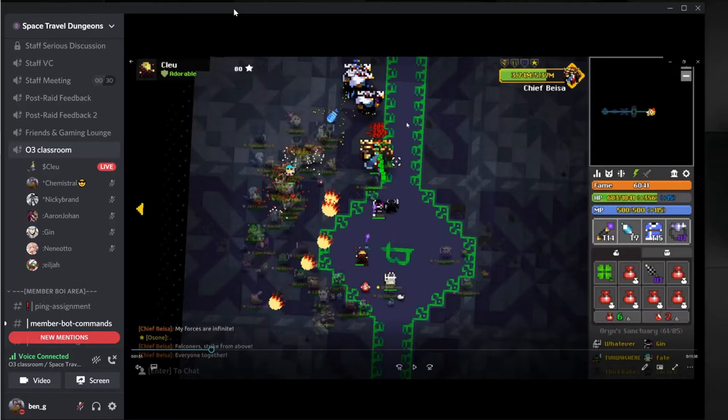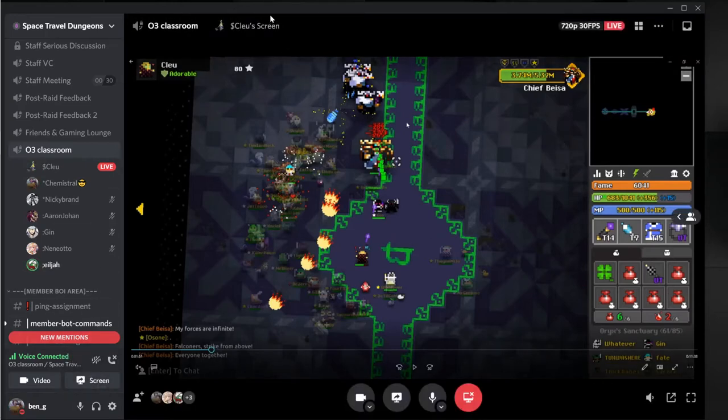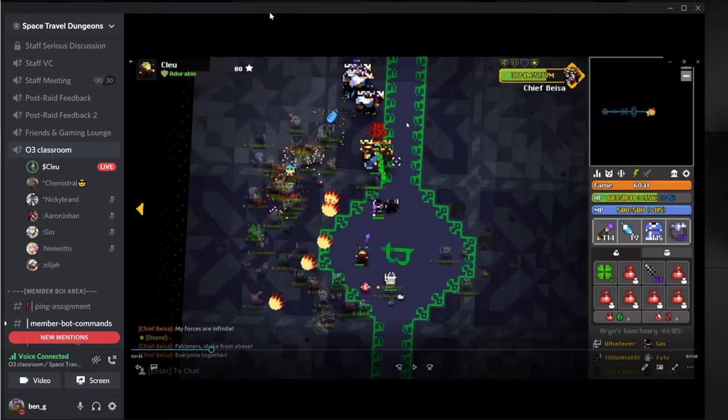During the very first inner rotation, we grouped up in the bottom right and he rotated about half a carpet before being pushed into the charge. Here's a trick: if you know he's going to enter an inner rotation, get people to group up. This is part of setting yourself up for success — because once he enters the inner rotation if you're all grouped up he's going to be about half a carpet before he's pushed into the charge, and you'll know where his charge is going to start.